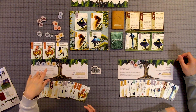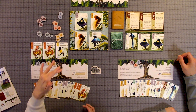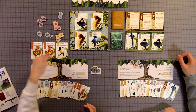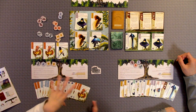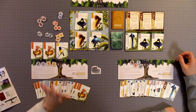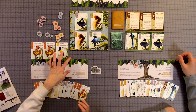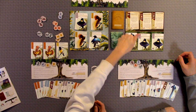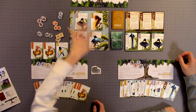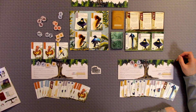You start out with your player board, which is your tree. Each player starts out with four birds on top of their tree. I don't have four because we've played the game, so this is basically how it looked at the end of the game. I set up a few scenarios so I can explain the game quickly. You start with four face-up birds here on top of your card, three birds in the jungle, and none in your clearing to start. Birds will be placed in the clearing as you play the game.